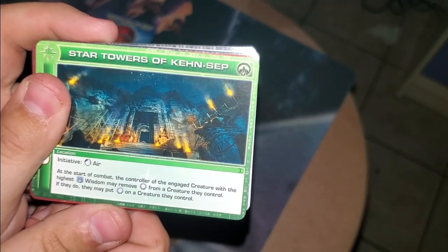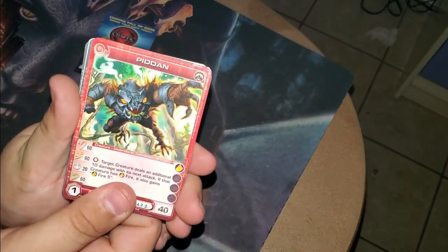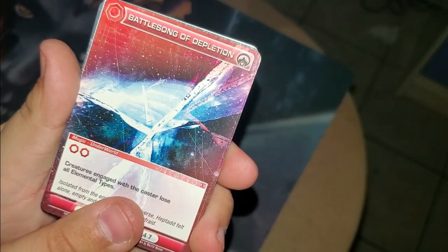If you want to read the effects, go ahead and pause them as I reveal them. We have the Star Towers of Kensep. I'm pulling them away so I don't have to edit as much. Battle Song of Depletion — one focus. There you go. Battle Song of Depletion.